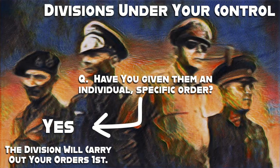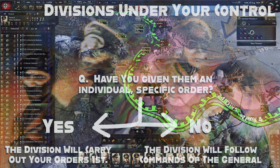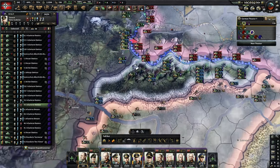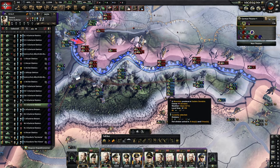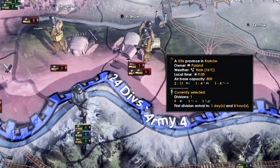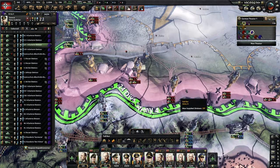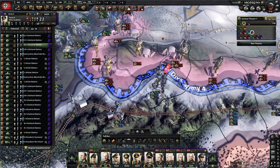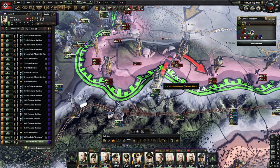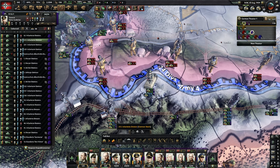Once they've done what you've asked them to do, they'll go back to whatever the general or AI controlling them asks. If you give them your own order, they take your orders first, then theirs second. The exact term you'll hear a lot of players using is 'pinning' — we're going to pin the unit or division down. This particular guy is walking toward the tile we've already decided to attack through, so I'll use a motorized division to help pin him.